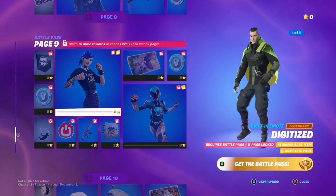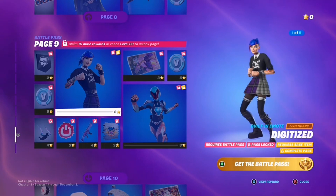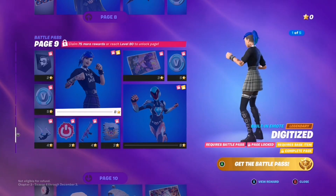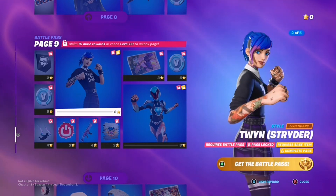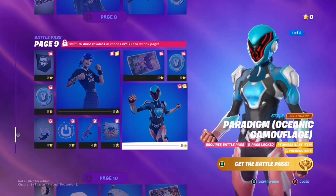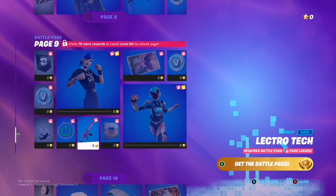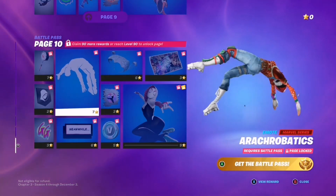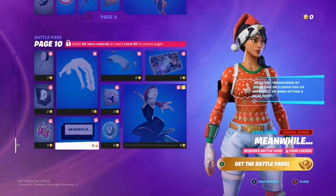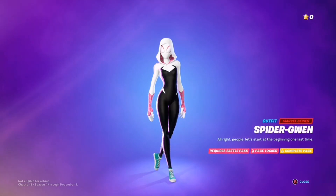Now we have an emote — oh my god, this is the best thing in this battle pass. Not only does it feature another character, but that character is amazing — this is my favourite. Now for another style, and again this one is nice with the fade too. And last but not least, Spider-Gwen. The set isn't all too great but the skin itself and the emote is just amazing — my favourite set because it's Marvel.